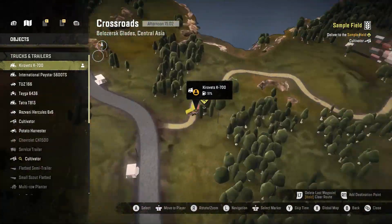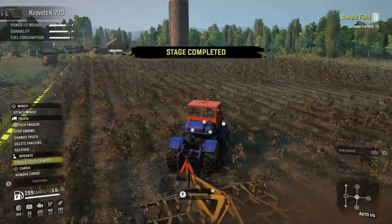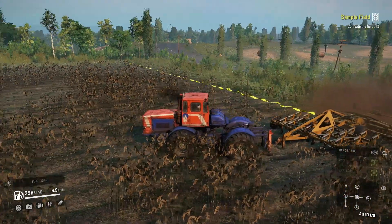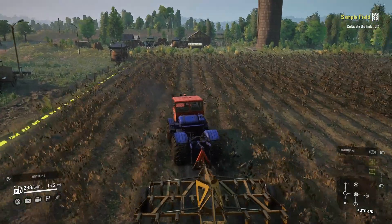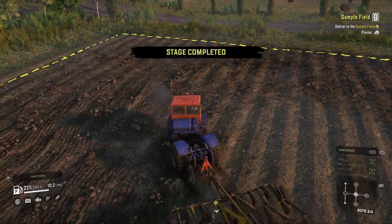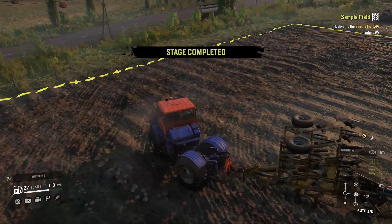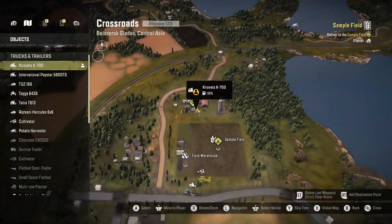For Sample Field you'll need to grab a specific trailer and drive to the field. You can toggle coupler mode if needed — sometimes the trailer arms don't go down. Drive around and cultivate the field until you get 100%. Once you hit 100%, you'll need to do the same thing with the multi-row planter. The trailer location for that is just behind the field.